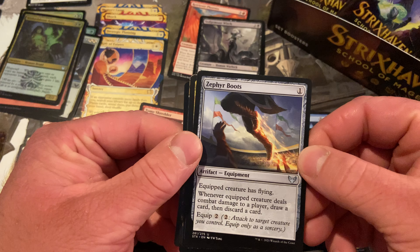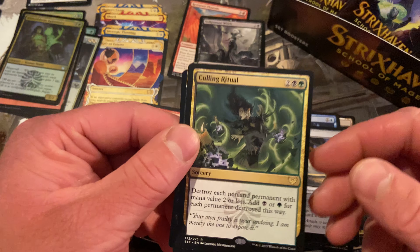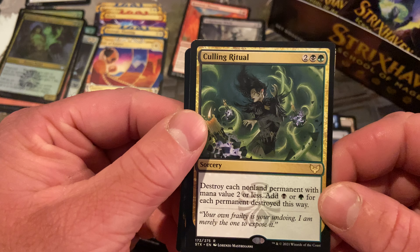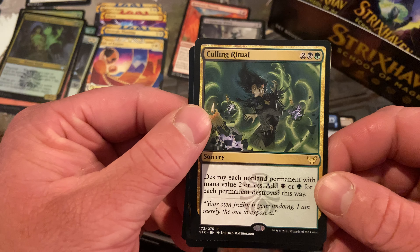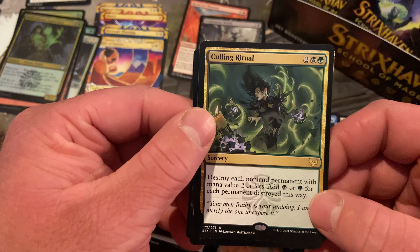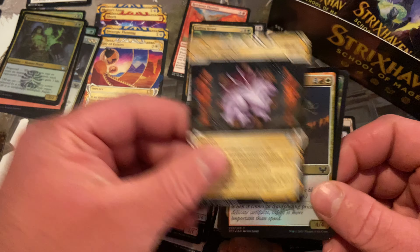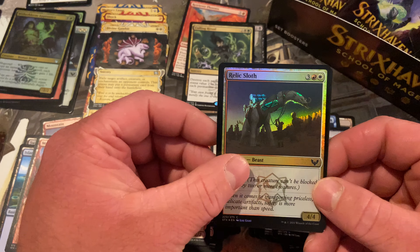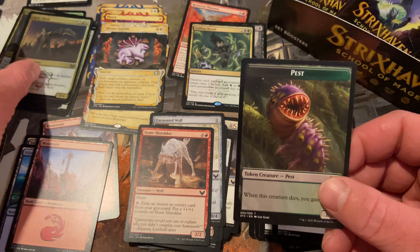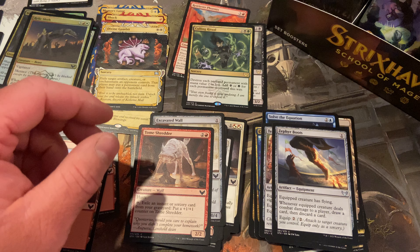Zephyr Boots — draw a card, wow. Calling Ritual — destroy each snow permanent with a mana value two or less, add a red. Oh, wow, that's awesome. In every deck. And Divine Gambit — the most common mystical archive card you will ever see in your life. And still nothing out of the set slot.